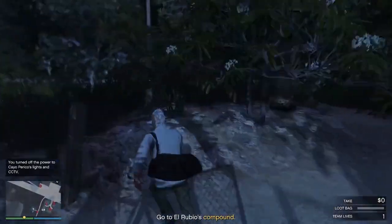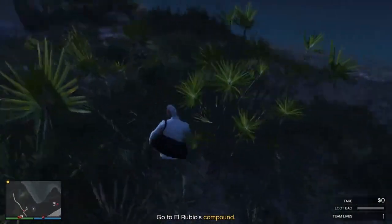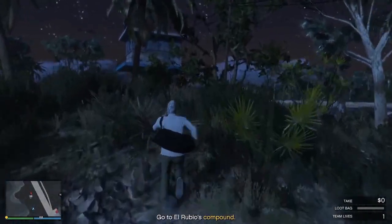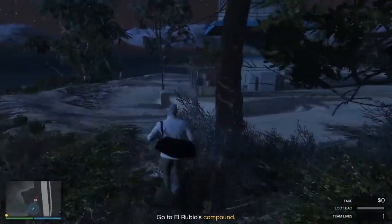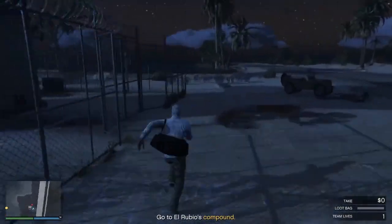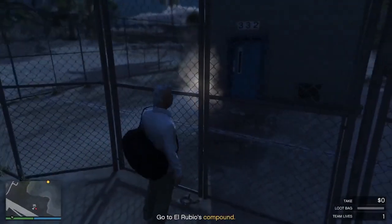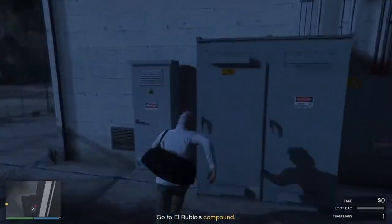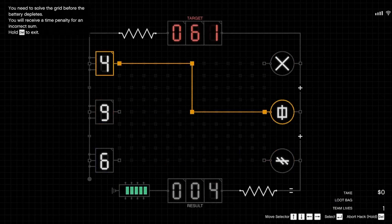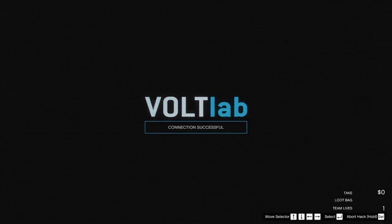I'm going to fast forward through going over to this control tower and doing the hack to kill the air defenses, mostly because it took me an embarrassingly long time to complete the hack. It's just like the other ones in Cayo Perico — you have to line up these numbers and make sure they add up to the right result. There aren't that many combinations, but sometimes it's really quick, sometimes it takes a while.